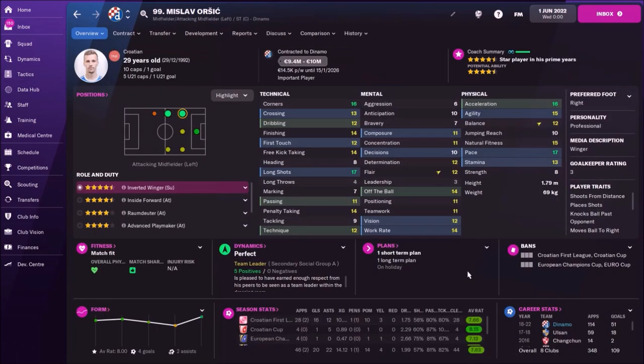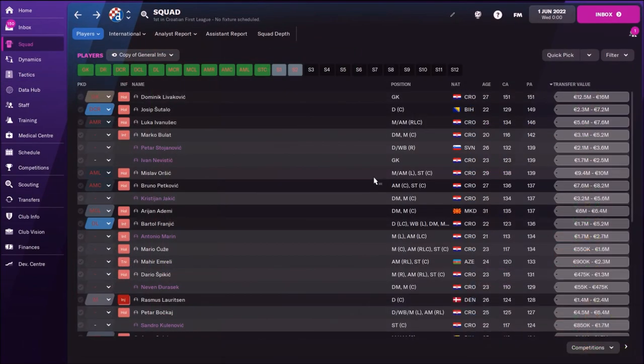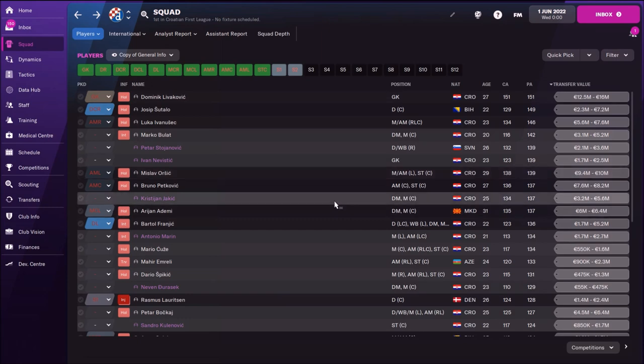On the left side we have the famous Mislav Orsic — probably the best player of Dinamo Zagreb, with his physical attributes and his speed. Really adorable player, plus long shots of 17. Now let's check all the players, and at the end we are going to check the current and potential ability of each player.